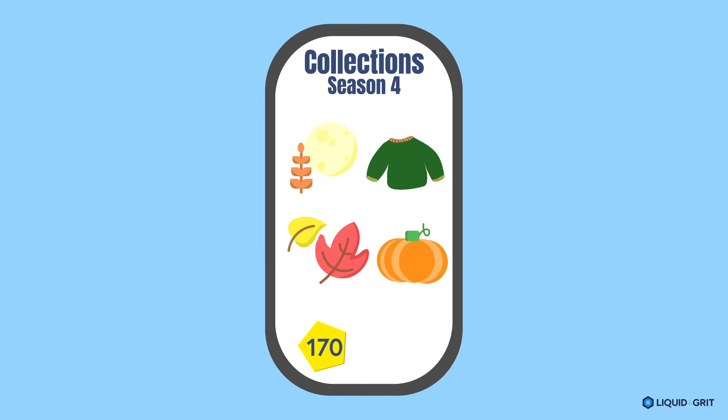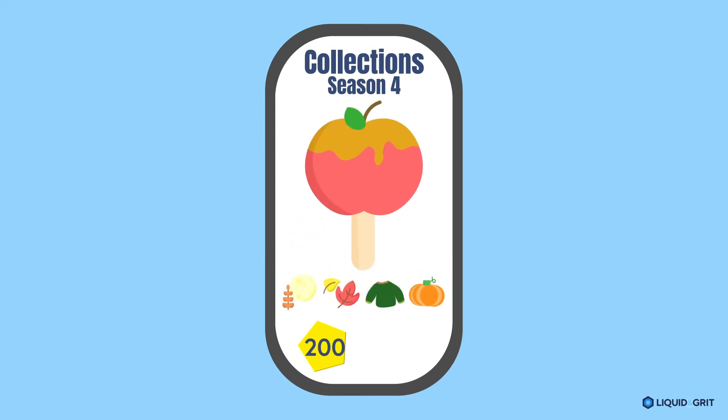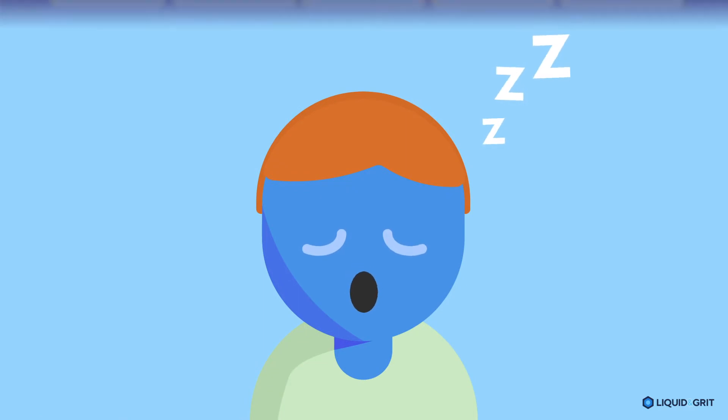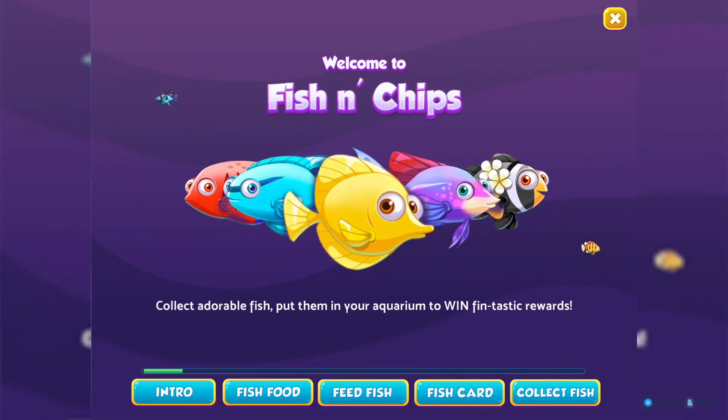As player bases mature, they can handle more complex systems and they're eager for more active engagement. Enter Fish and Chips, a new pet collection feature in Bingo Bash. The bingo subgenre is something of an incubator for imaginative meta features, so it's not too surprising to see it try out something new here.